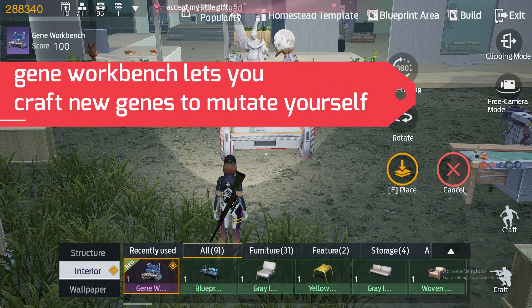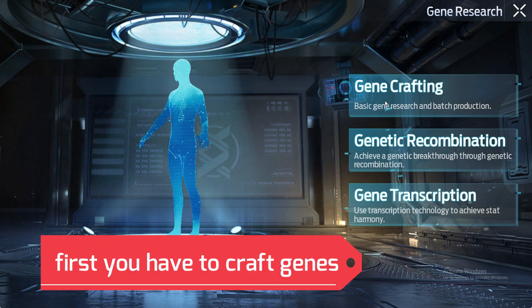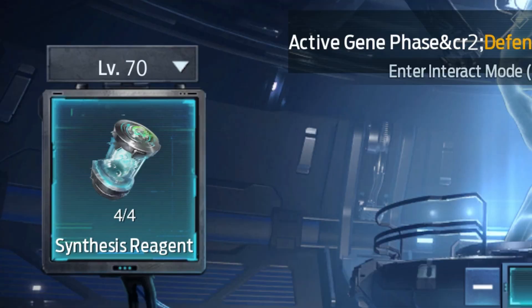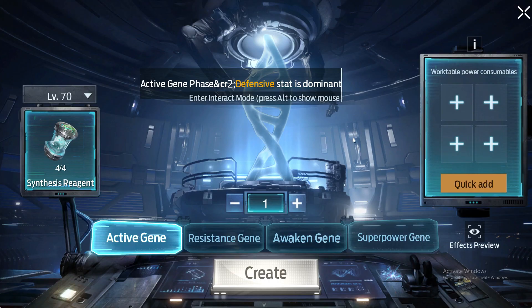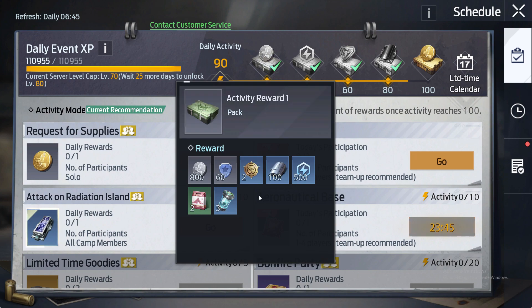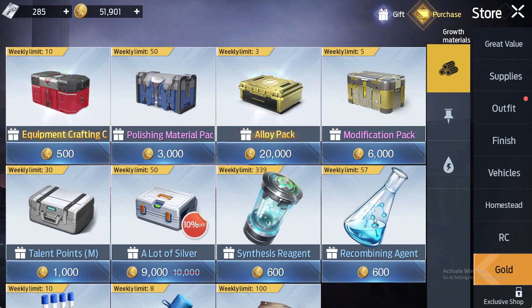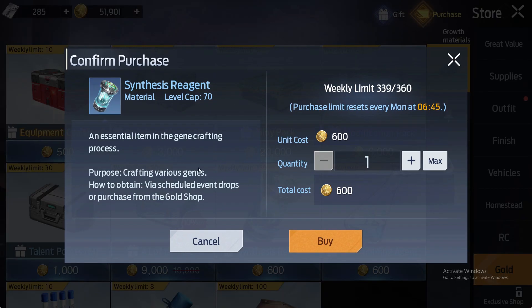The gene workbench lets you craft new genes to mutate yourself. First you have to craft genes and you need synthesis reagent and some resource materials. You can get synthesis reagent from daily schedule events, and if you want more you can also buy it from the store.